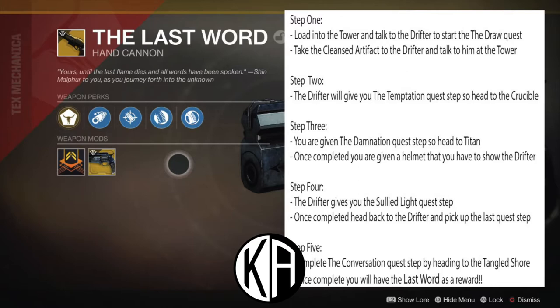Once you complete the Temptation, you are given the Damnation quest, and for this you're going to head to Titan and disrupt a Hive ritual. Once you complete that, you'll get a helmet that you have to go show the Drifter. He'll give you step four, called the Sullied Light quest step, which requires you to do four different things: collect Edge crystals, get Crucible Medals, Hive Larva, and complete Heroic Hive rituals. Once complete, head back to the Drifter for the last quest step — called the Conversation — where you head to the Tangled Shore, complete it, and you will be rewarded the Last Word. Congratulations, done.